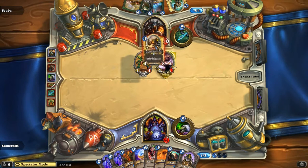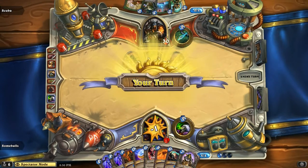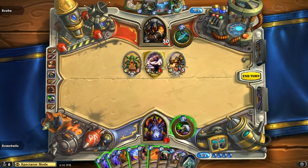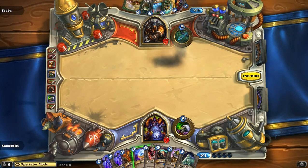Can you explain the strategy behind Steve's deck? Sumballs told me he's playing his handlock. I don't know all the ins and outs of it, but it's just very powerful. He can AoE everything, and he just has big, heavy minions.